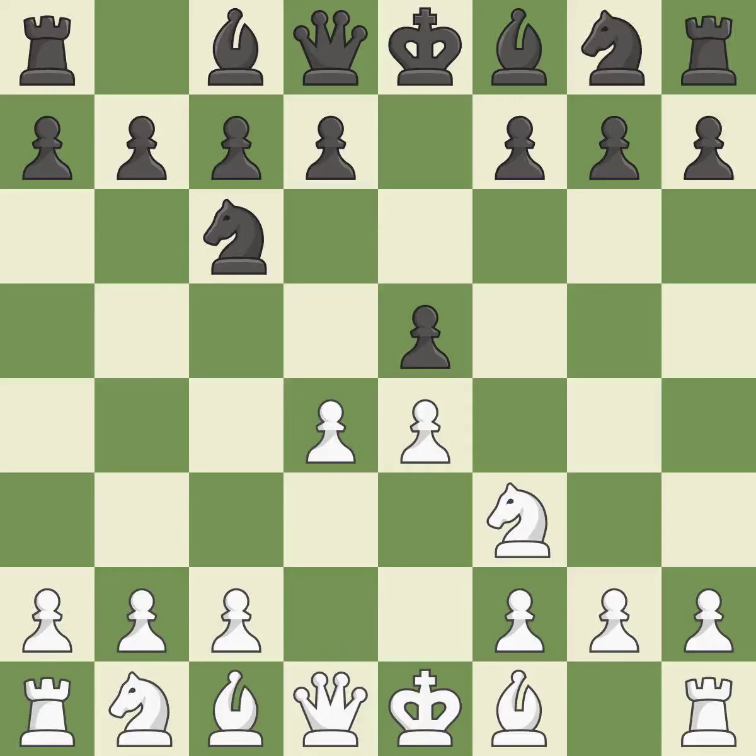In the Scotch game, D4 gains space in the center and attacks the E5 square twice. Exd4 opens up the center and is somewhat forced given that white was attacking the pawn twice, and protecting with D6 doesn't work out. Nxd4 recaptures the pawn and centralizes the knight.